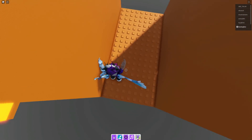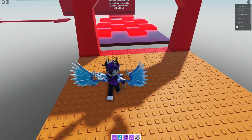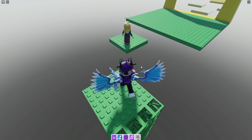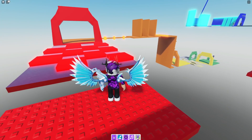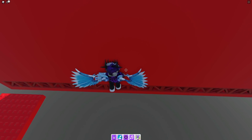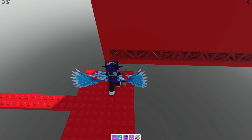Let's do this parkour — up here and over here. It took me about 10 minutes to eventually make it past there. For this section, shift lock, walk straight forwards, then go left at the same time. Now we've done that, climb down there and complete this next bit — go first person to make it across here.